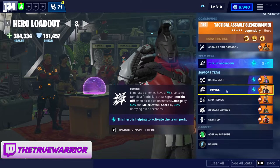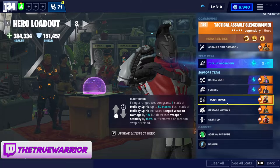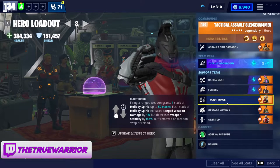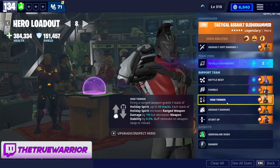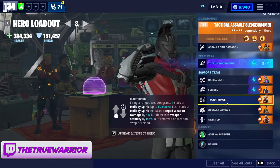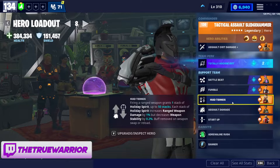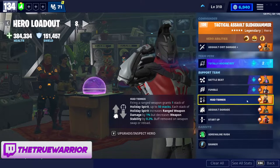You can run Main Stage Quinn if you want to guarantee a Rock and Riff or choose when to use it via the sub-woofers she offers — that's entirely up to you. I just like Varsity Hero. For Crack Shot, his ability Mad Tidings grants one stack of Holiday Spirit per shot. Holiday Spirit increases your damage by 1% and decreases weapon stability by 0.2%, stacking up to 50 stacks.